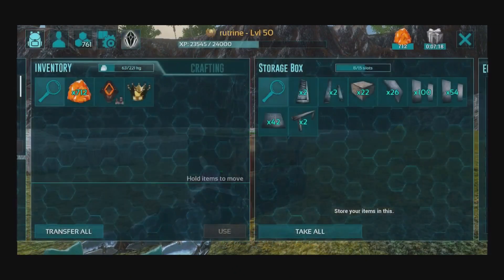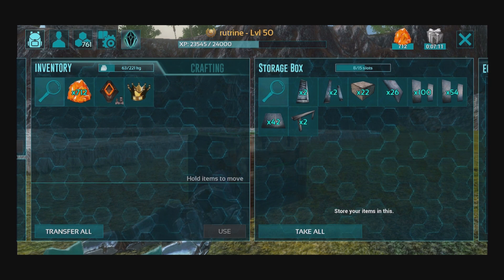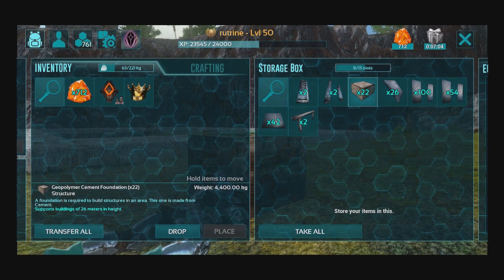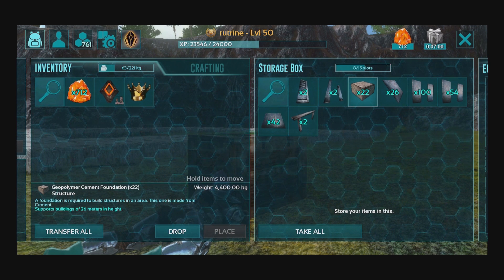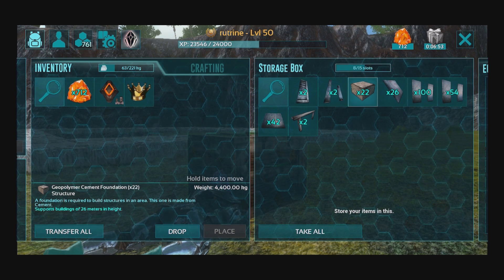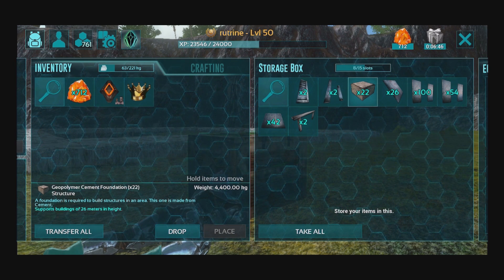In the storage box, the amount of time I spent grinding materials has been absolutely insane. I didn't expect 22 geopolymer cement foundations to cost so much, and then I just saw a huge dip in my ancient amber after I crushed so much potent dust. It's very, very expensive because each geopolymer cement requires 5 potent dust, and then after that you need 10 per foundation. So yeah, it's not that fun. But either way, we have all the materials set up.